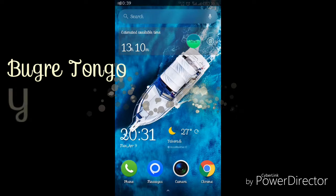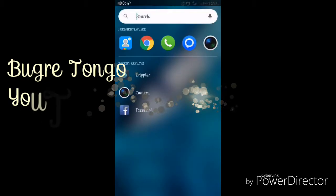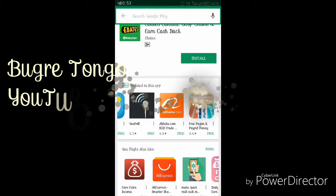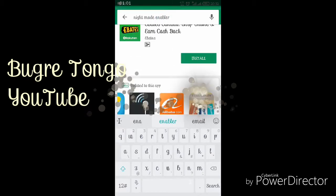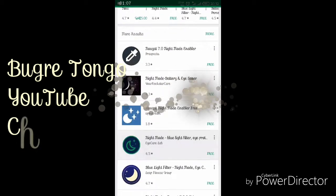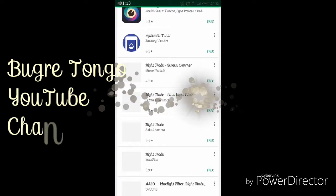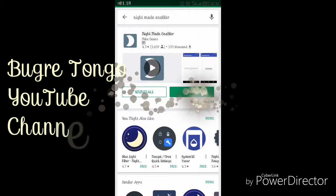What you have to do is go to the Play Store and search for Night Move and Nebula. I'm looking for this specific app that I want to install.